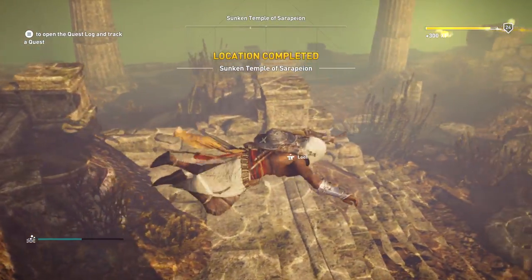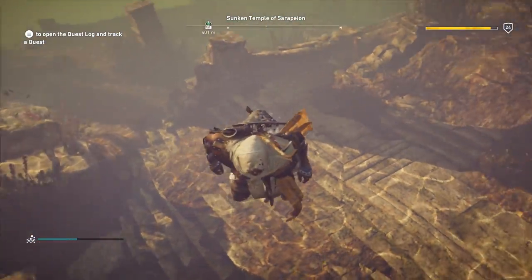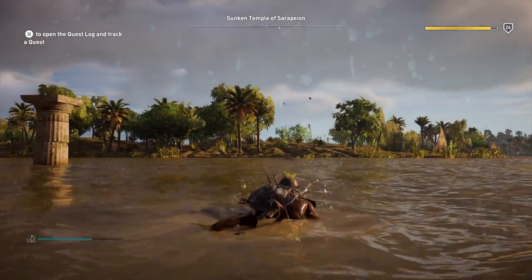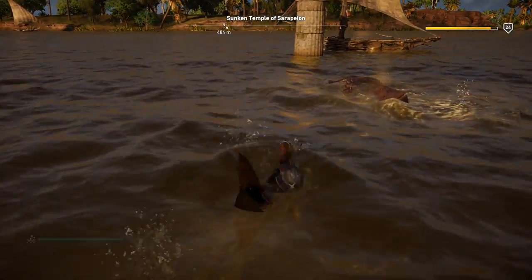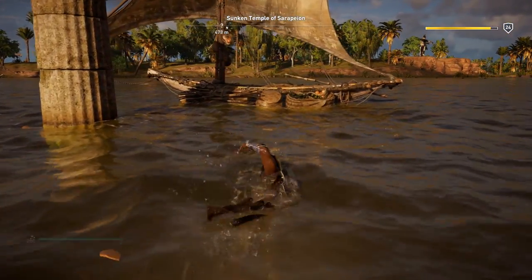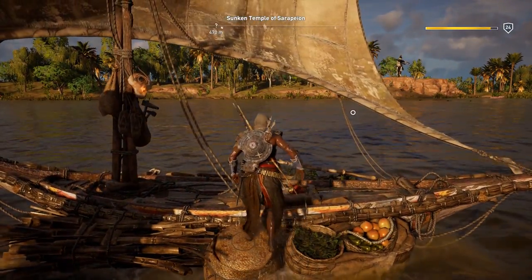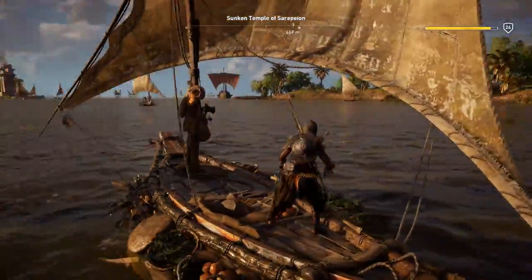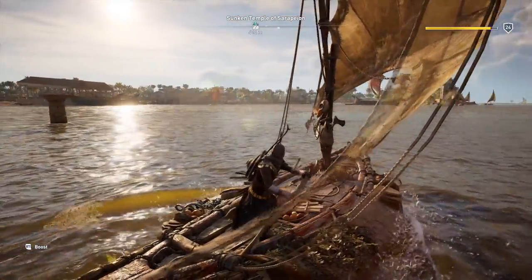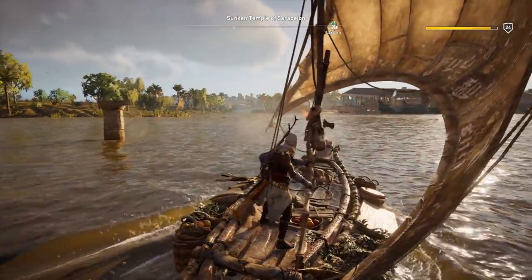If you're having trouble locating this, there are a couple of things you can do: use the bird's eye view to tag the treasure spots, and when you go into the water, use the animus pulse to locate the treasure — it's all kind of clustered together. That's pretty much it. Just wanted to give you guys this quick tip walkthrough for Assassin's Creed Origins showing you where the sunken temple of Sarapion loot treasure is located. Let me know in the comments, as always I appreciate the support, and I'll see you guys in the next video.